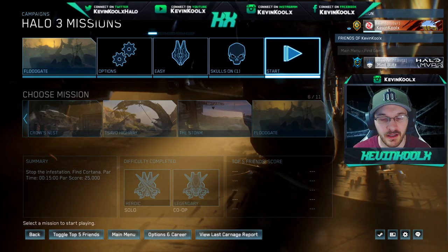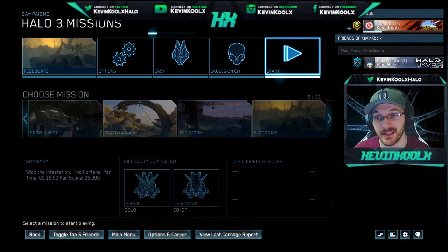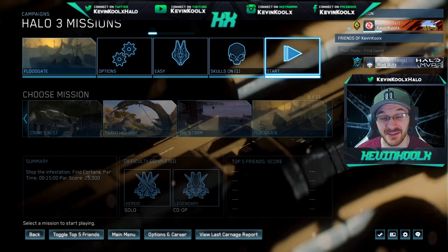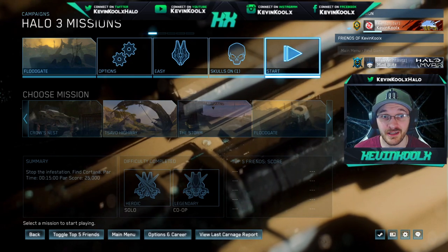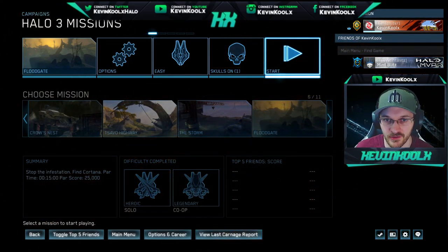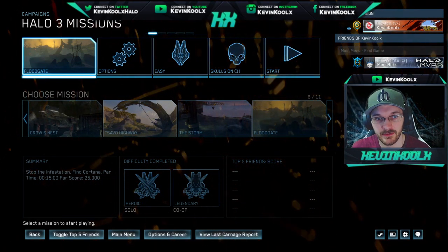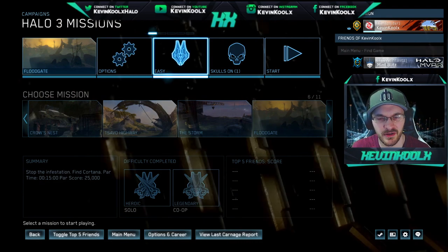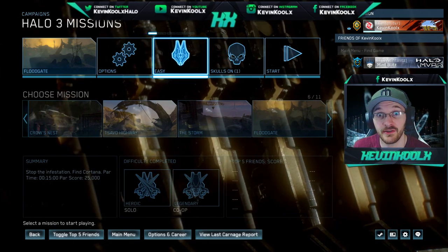So here we are in Halo 3's campaign. We're going to be jumping on the mission Floodgate, as I've seen this one works out pretty well. Minblitz did like a 59-second speedrun on this mission, so I thought it'd be a good one to showcase — you can just run through the entire thing pretty quickly. We're going to be showcasing what the skull can do. I'm going to put it on easy for now so you can get a chance to see what the skull is like.